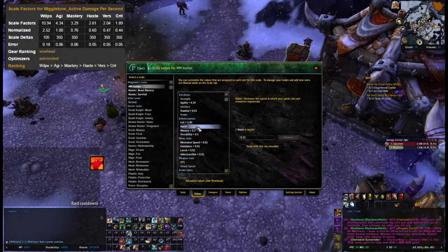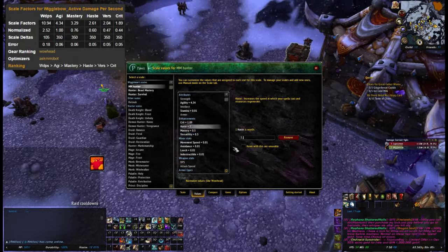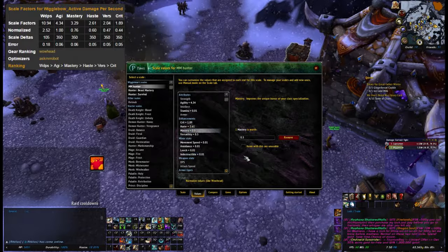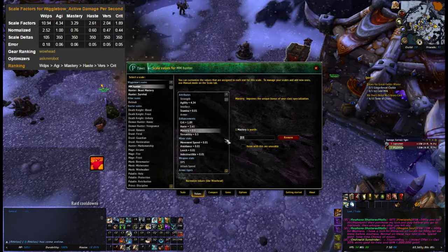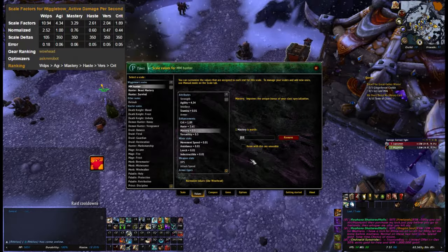Haste, 2.61. Remember, I've got these by importing my character into SimCraft. Stat weights are dependent on all sorts of things and they do change. When you see them listed, don't think those are the stat weights for the spec — stat weights are personal to you, and when your gear changes significantly, they'll change as well.